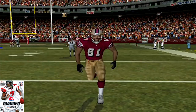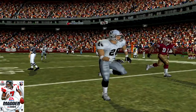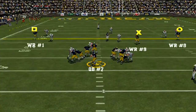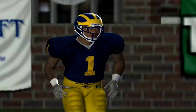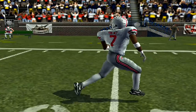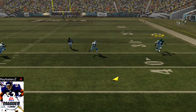Madden 04 didn't even have it. You see T.O. running down the sideline, Garcia throws the ball in the air, and T.O. continues to just look downfield. His head didn't start to turn until the animation told him to. Roy Woodson never looked back for the football. But in NCAA 04, Braylon Edwards' character is looking back for the ball — and it wasn't just receivers. The DBs would do it as well. You have Chris Gamble — he looked back, he bats that thing away. Both the cornerback and the receiver looked back for the ball. To me, that was the biggest and most incredible thing I saw during this generation of football.